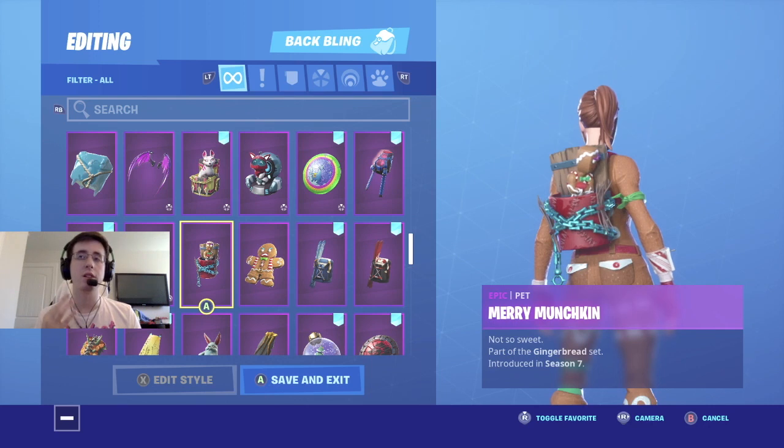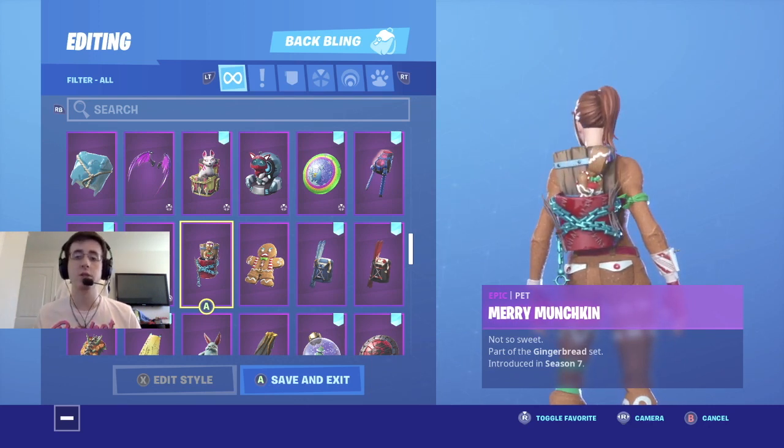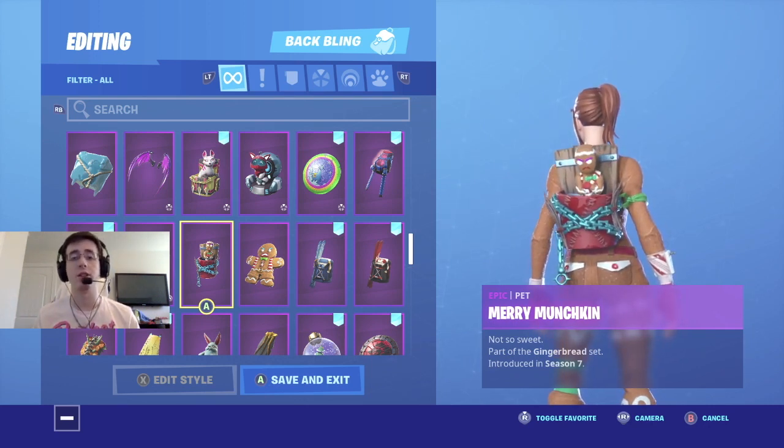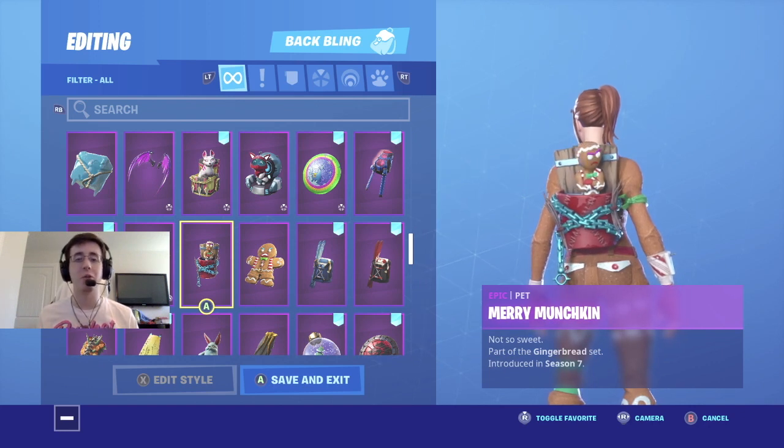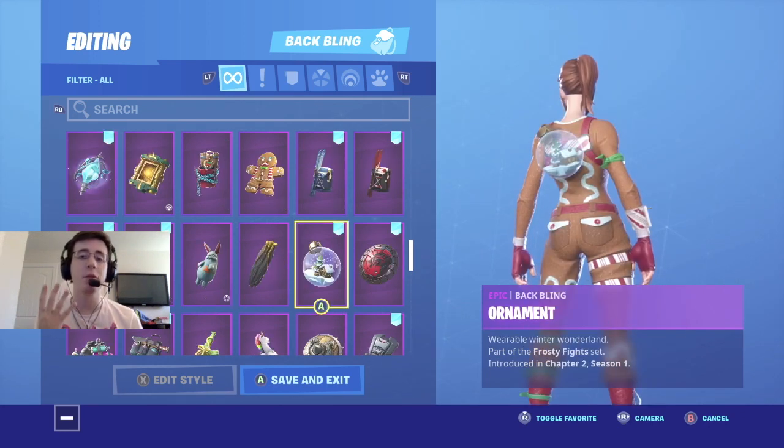Coming in at number three is Merry Munchkin, or as we like to call him, Genji. Genji was a back bling you got during the 14 Days of Fortnite last Christmas. If you notice that Genji has a little candy cane, you might want to throw that candy cane pickaxe in there to have an overall really dope combo.